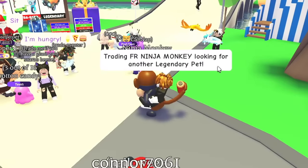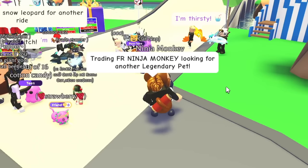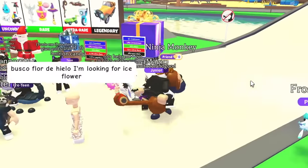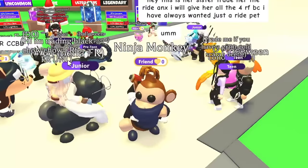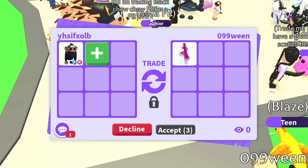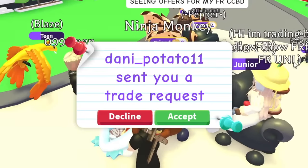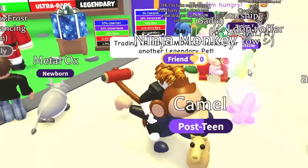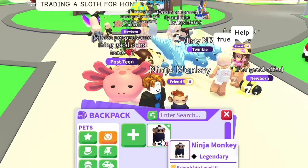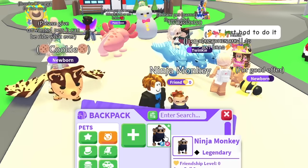Back to random servers — our new message: 'trading fly-ride ninja monkey looking for another legendary pet.' I don't name the specific pet I want, I just say legendary and let people offer. This server looks dry though — someone nearby is trading their black chow chow for a fly-ride unicorn. That would be such a good trade on my main account! With no luck in the final stretch, that is the end — we finished the challenge with a full grown fly-ride ninja monkey in 24 hours using zero robux. I'm giving it away to one lucky subscriber who comments 'ninja monkey'!